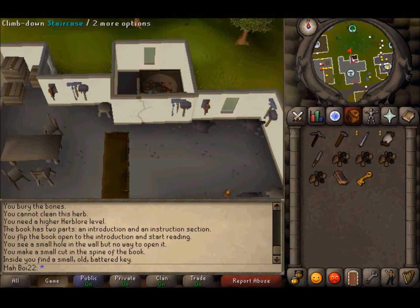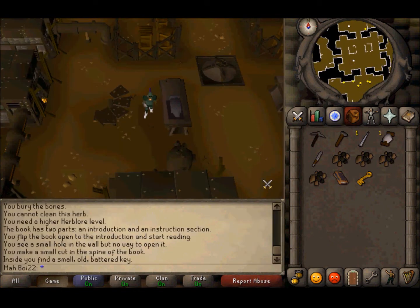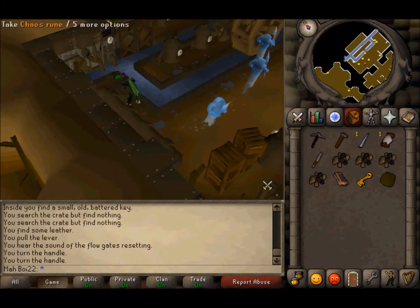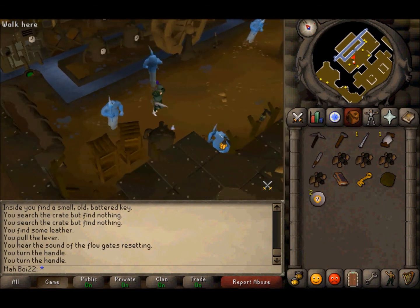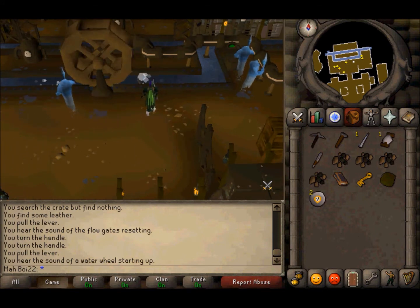Go down the case of stairs to enter the dank workshop. I can tell immediately that this workshop is suffering from years of disrepair and we will need to fix it. First, search the nearby crates to find leather. Now walk north to the water pump, turn the wheels and — hey look, more free stoof. Turn the wheels and pull the lever. Congratulations, you fixed a complicated machine in about 12 seconds.